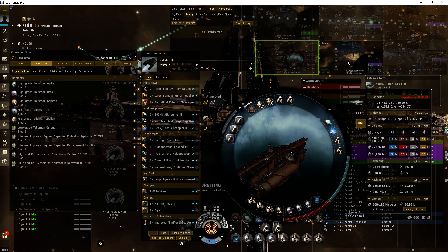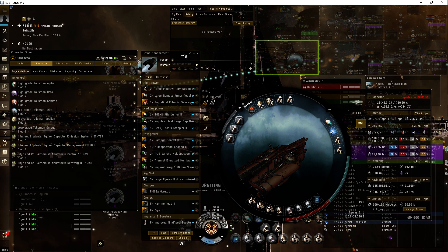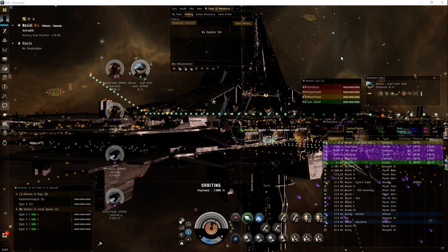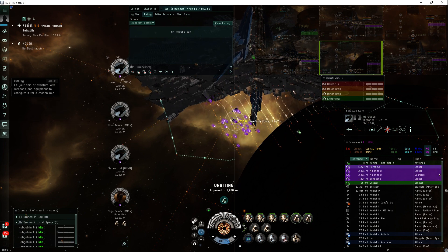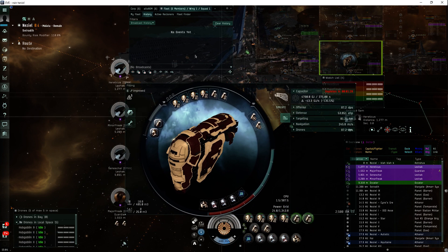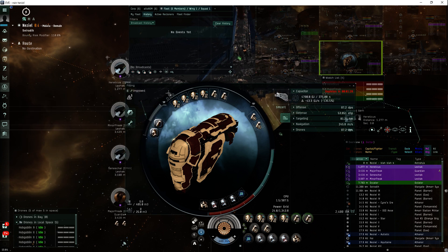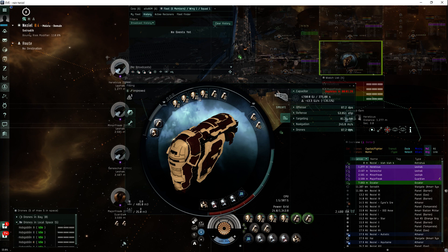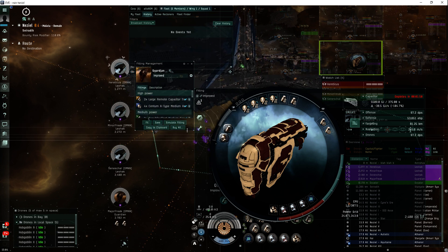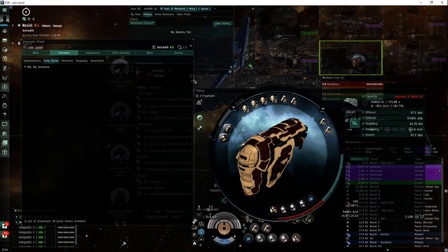So that's that one. I'll take a screenshot of that. I've already got the Leshak fit cut and pasted, so I'll get that to you guys in the description. The level four logistics cruiser players are going to be testing that. I'm training right now for level five, because that's pretty much key. It's fairly eccentric actually — not doctrine, not doctrine at all. It relies on quite expensive medium deadspace, and of course the same Talisman implants.